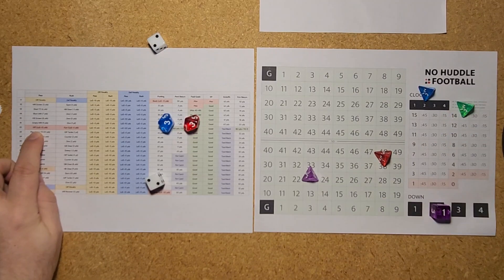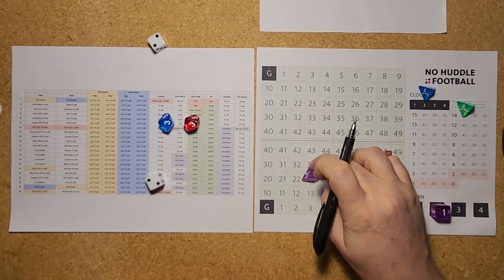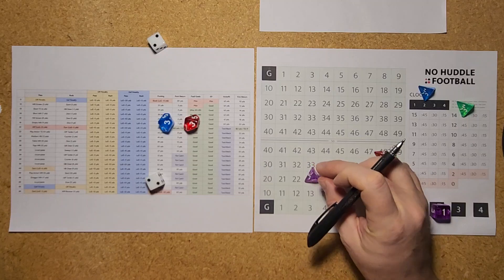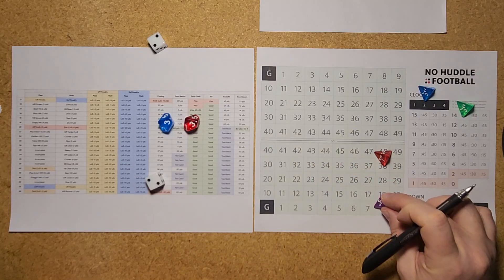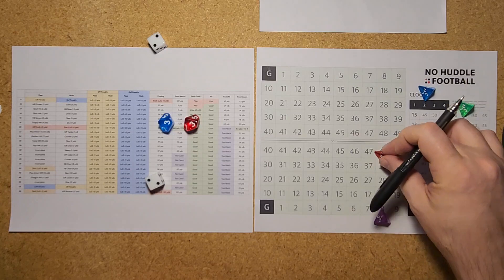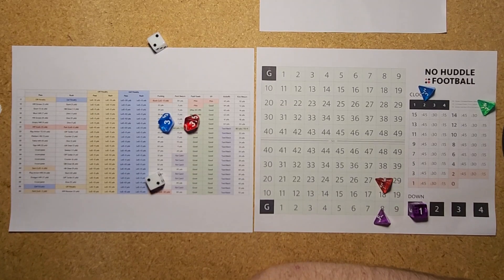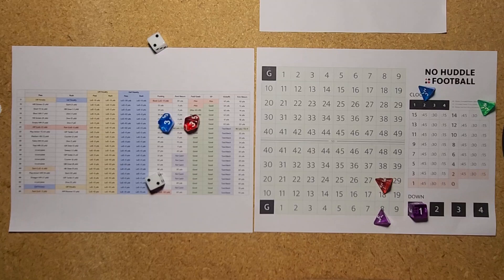Kirk Cousins drops back — and he fires a strike right to the defense. That's going to be a pick, ending at the line of scrimmage, plus 15 yards the other direction. The 33 minus 15 puts Kansas City at the 18-yard line. INT for Kirk — 1 minute off the clock and they turn it over deep in their own territory. Kansas City is going to take over at the 18-yard line.